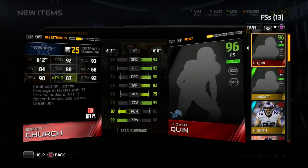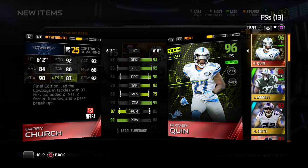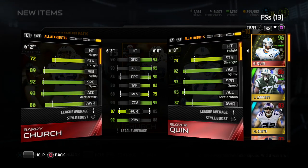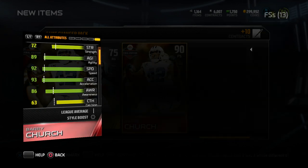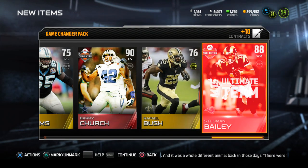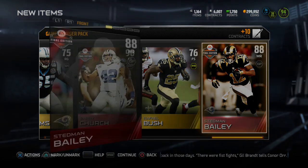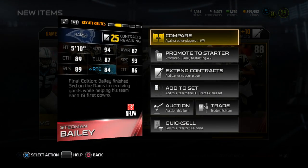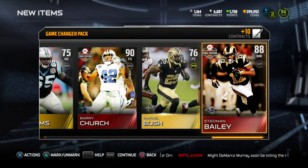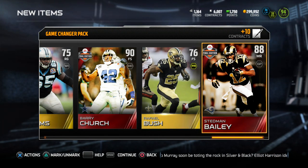These packs are on fire! He has nothing on Glover Quinn, but decent stats. He's 6'2" — catching capabilities at 63, nope, he's going to be trash. Putting him in the collection. We get another Final Edition — 5'10", 94 speed, decent stats. I might put these two guys in the collection to get myself a Brent Grimes.